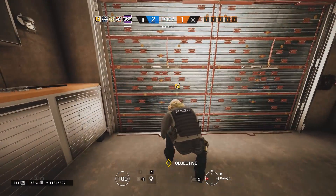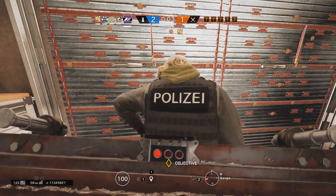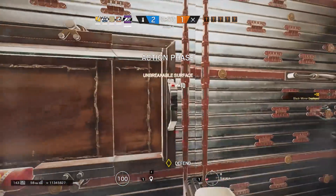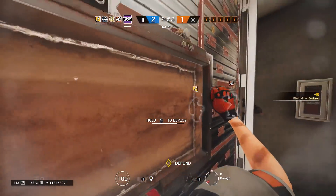Today's topic is going to be covering an aspect of defending called anchoring. Anchoring is when a defender stays on site or a room right next to site to defend it from attackers, generally as a last line of defense. It's a role that's equally as important as roaming in high rank play, as you need someone to defend the objective so attackers don't just walk in.